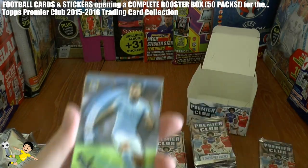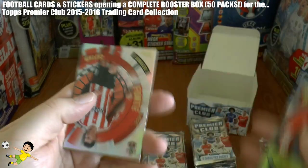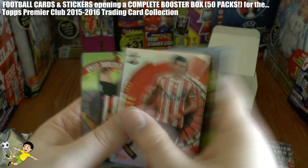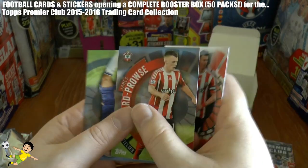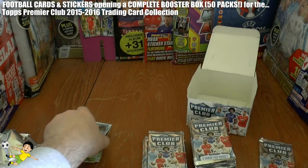Next up we have Otamendi, the former Valencia centre-back, Prodl, Jose Fonte Captain card of the Saints, James Ward-Prowse, and the veteran Branislav Ivanovic completes that one.